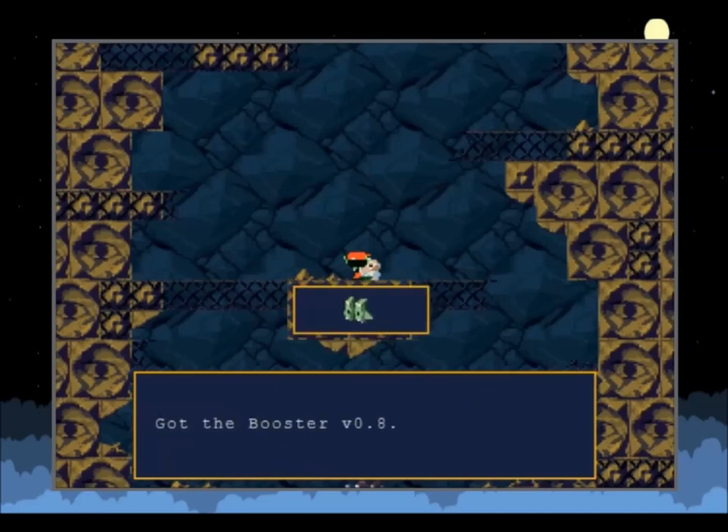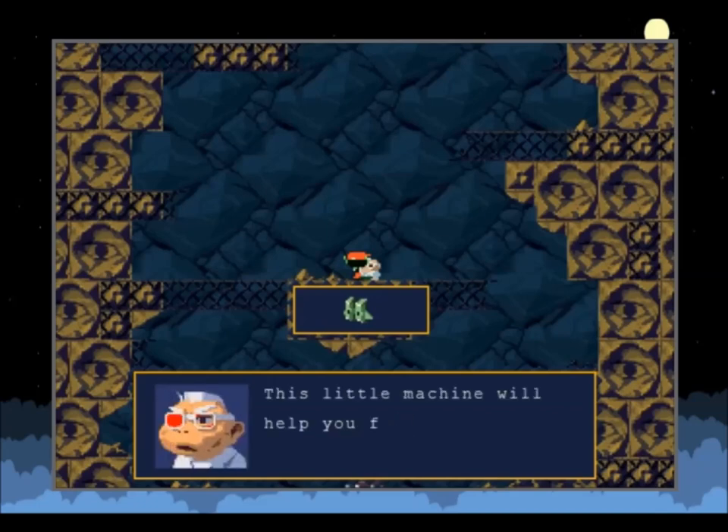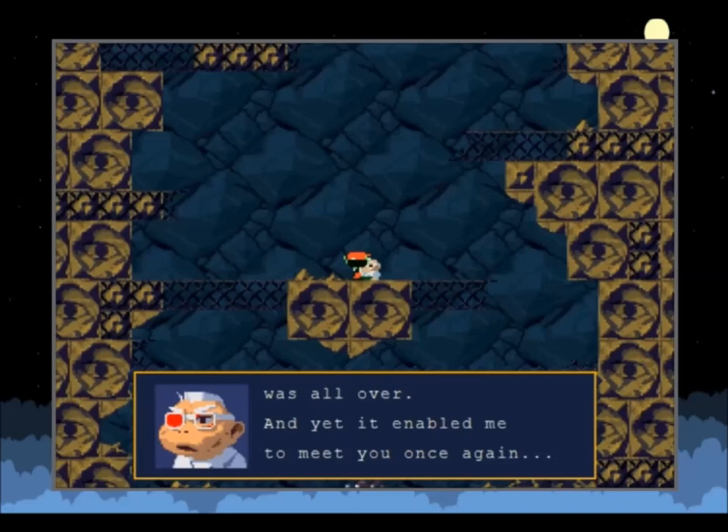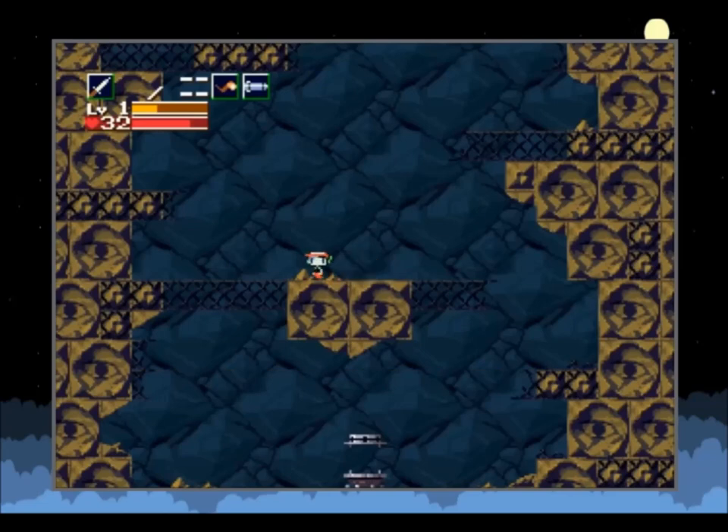So he gives us the Booster version 0.8 — it's not version 2.0, so this is clearly an earlier development. This little machine will help you fly; if you press the jump button in midair you can hover. Used on the item screen to equip it. The minute I was set flying I thought it was all over, and yet it enabled me to meet you once again.